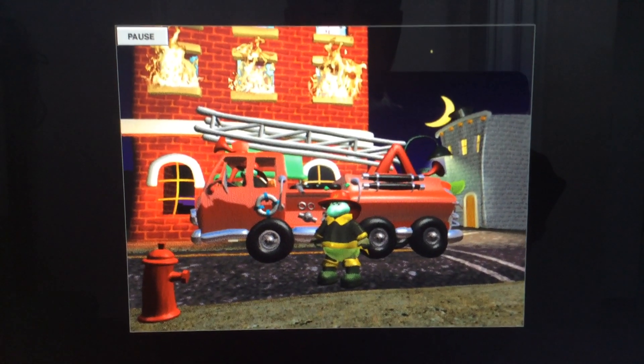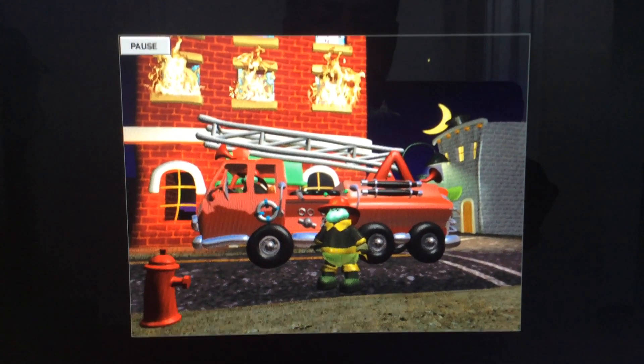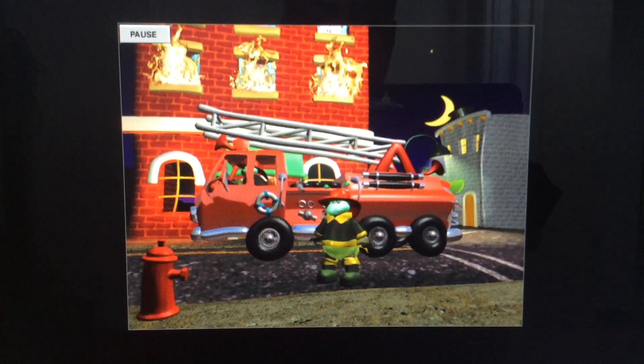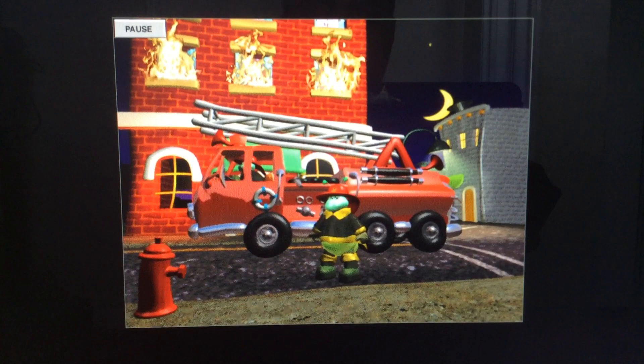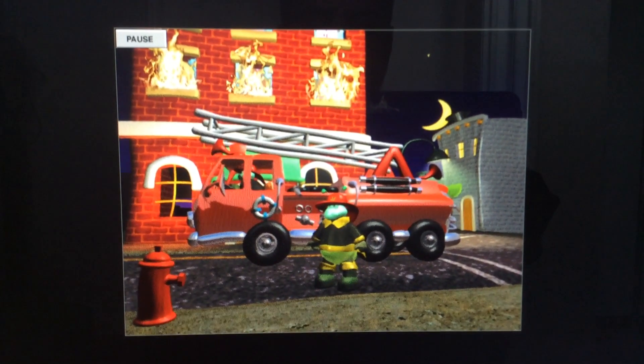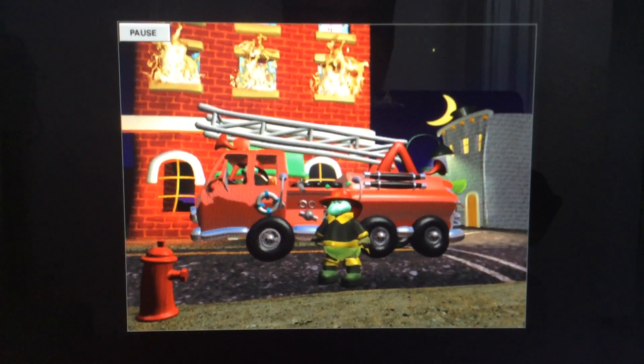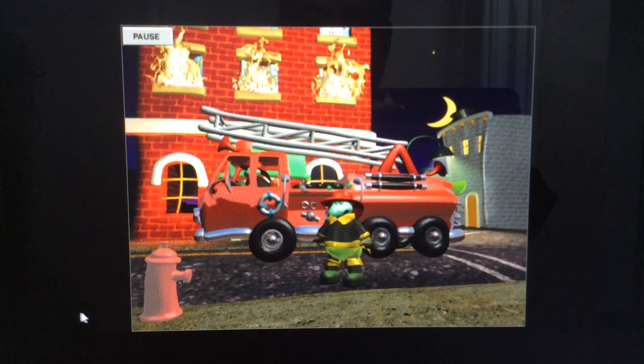Firefighter, fly in charge here. We're going to need your help. This building's fully involved and we're first in. You hook up the attack line to that hydrant with your mouse. We'll charge the line for the direct attack. Then listen to the instructions to direct the stream. Good luck. Click on the hydrant and we'll get to work.